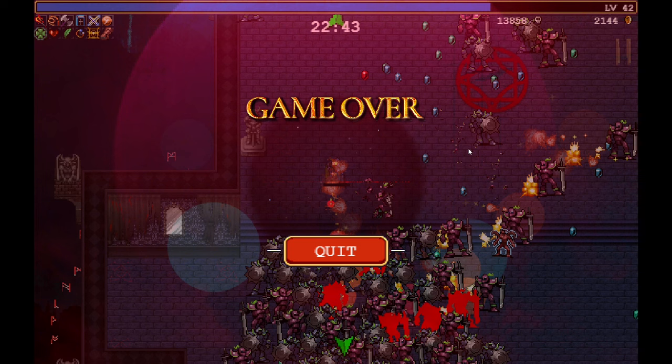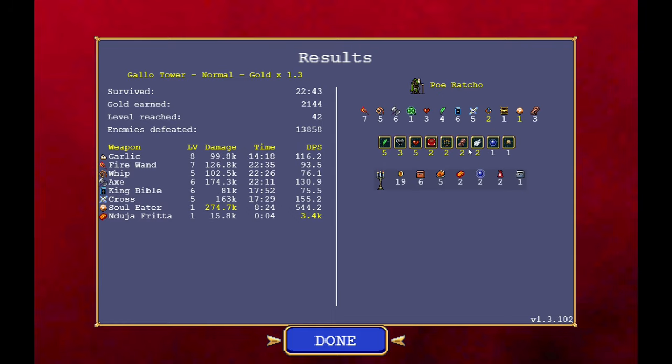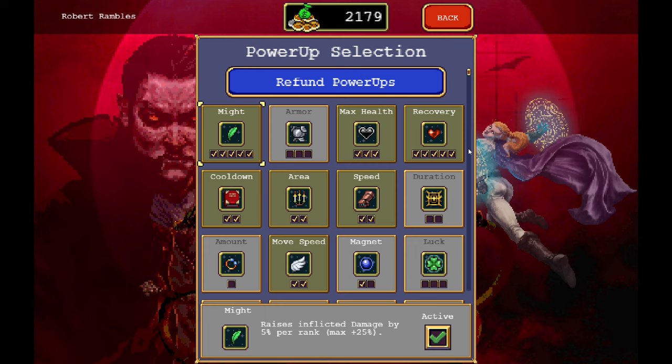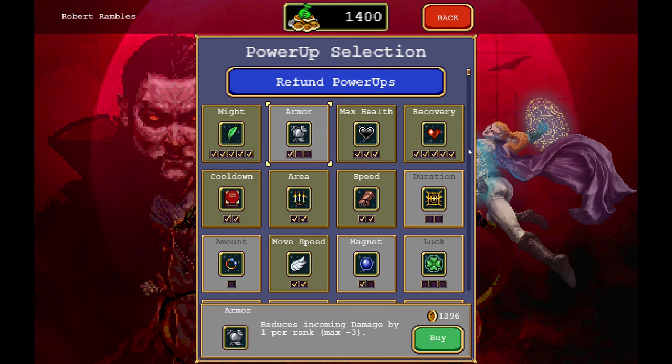I'm not really happy with how that ended — I feel like we could have done a lot better. Getting Garlic and Santa Water would have helped. The Whip probably didn't do a lot for us, and I don't know that Fire Wand did a lot for us either — probably wouldn't pair that up the same way again. Let's take a look at power-ups. We have a little bit of money to spend. Revive would be good — we should probably save up for Revive. Having base Magnet maxed out could be good. Let's go into some Armor — it's one thing we just haven't gone into at all.